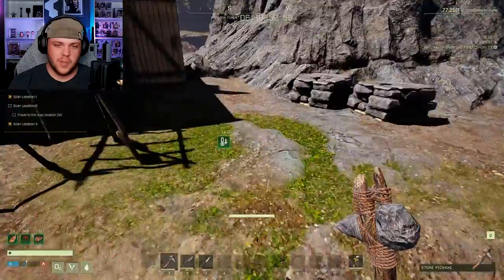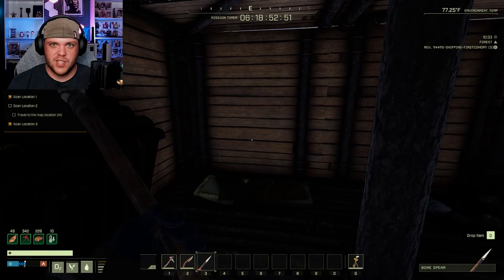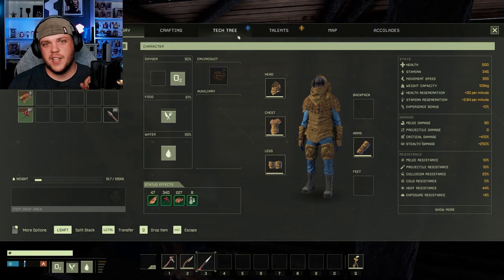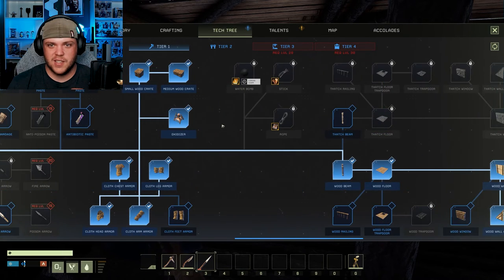Anything could be possible, so I wanted y'all to be there with me. But I've also leveled up — I've made it to level 10, which gets me to the next tech tree. I have not clicked this yet, so I have no idea what unlocks in tier two.